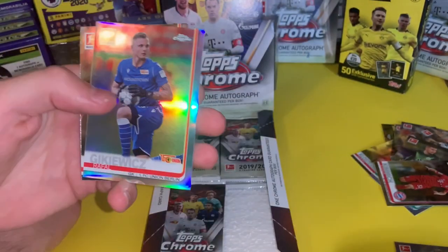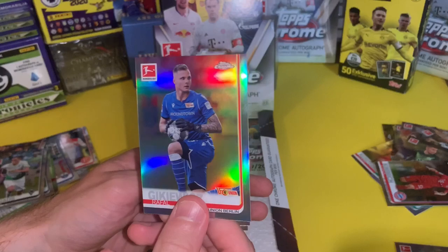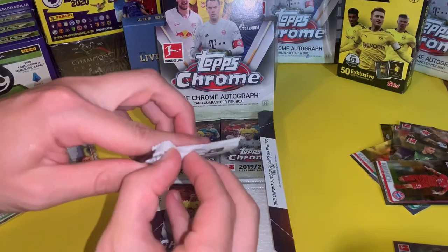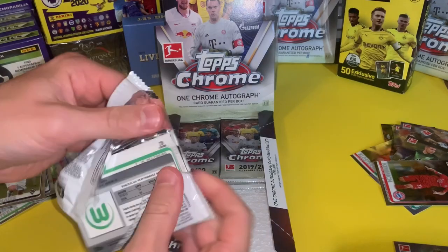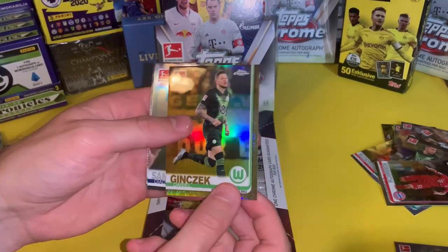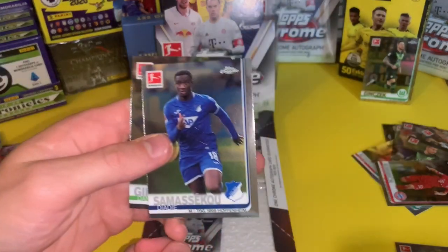Florian Neuhaus, Raphael Gijewitz — if you know how to say that, let me know — Sebastian Anderson, and another Abdullah Suleiman. I think I must be going past the refractors — I'm going to have to go back through them all because I'm sure I've missed some. I have got a few more boxes of this, so let me know if you think I should open those on YouTube or whether I should just sell them. Another refractor — Daniel Jinkex again, this one out of 50. So that's nice. Same player appearing in the limited version in the same pack.